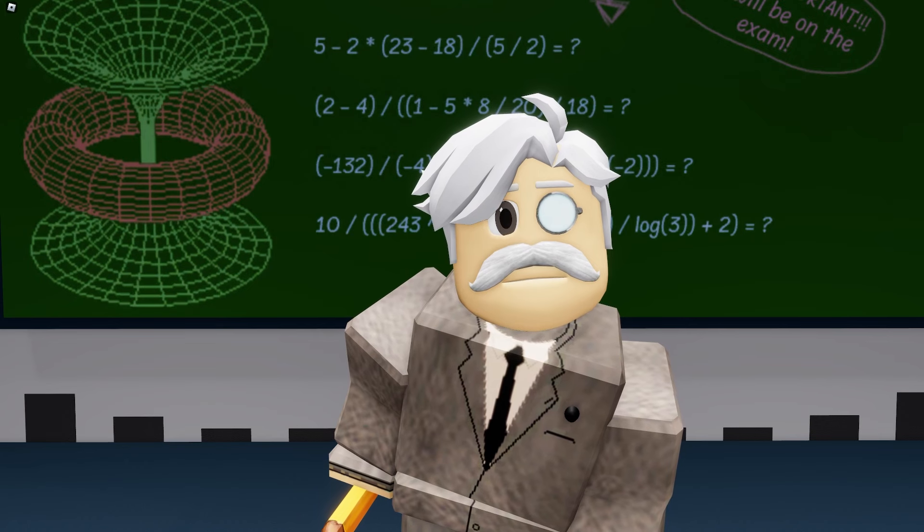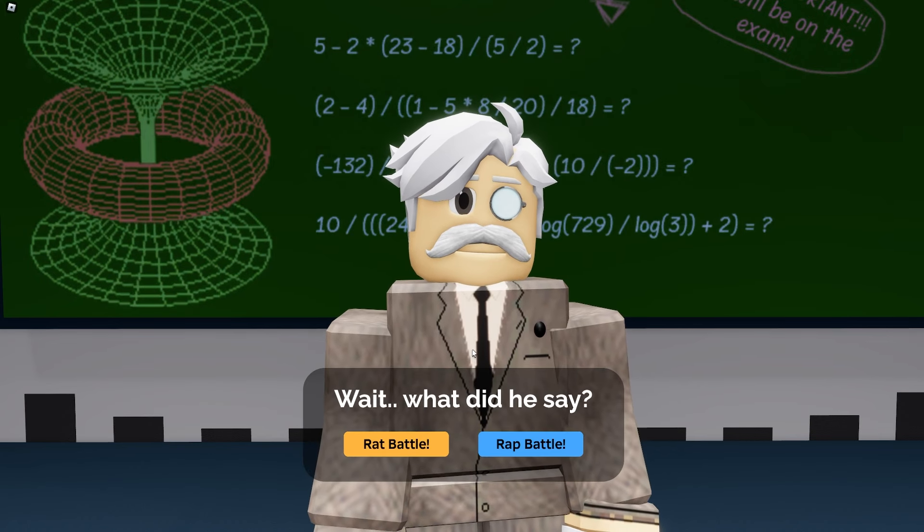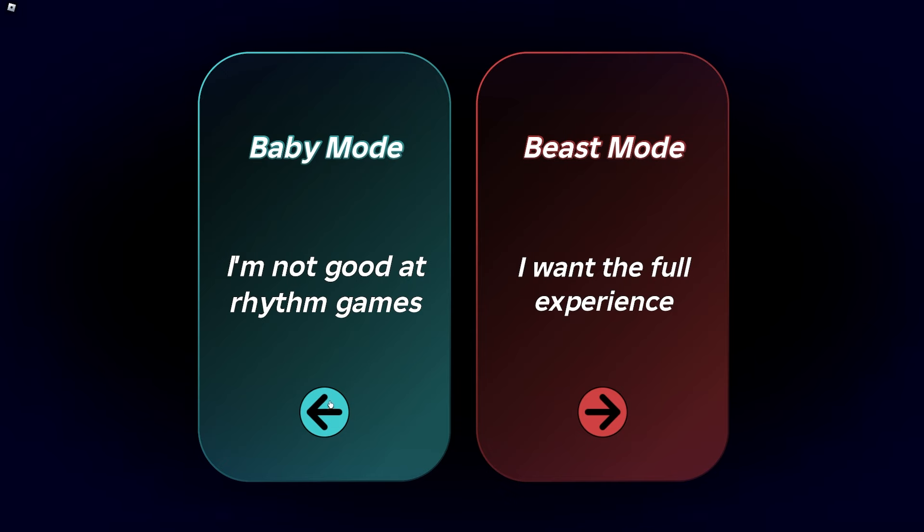Hold it out and click it to break it. Mr. Borgsworth will give you a choice. Click Wrap Battle and set it to the easiest setting.